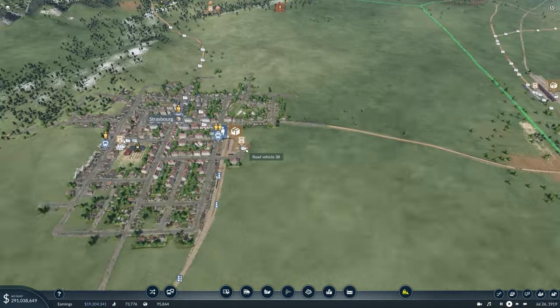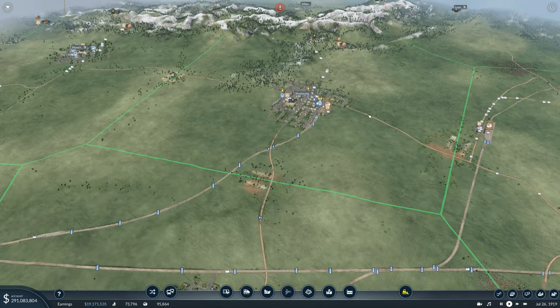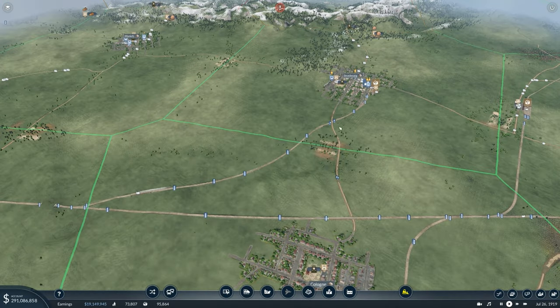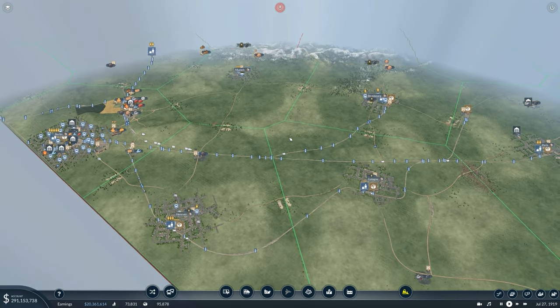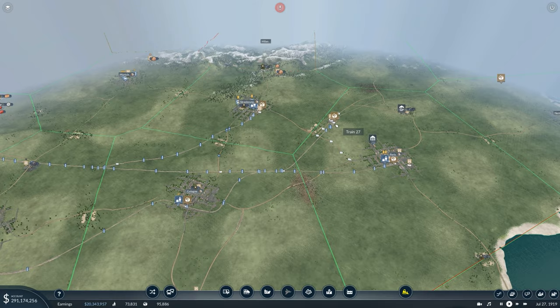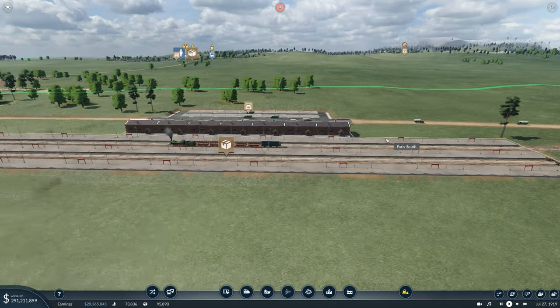Now we've built this north yard it means we can run these resources just over here. It's so much less distance to cover and it saves a lot of money on track maintenance — two birds with one stone. Less traffic on the track slowing trains down, and things just getting to where they need to go better. If we have a yard like this we can load every single thing we need onto one train.